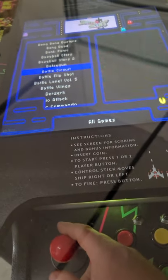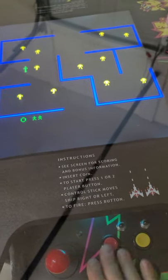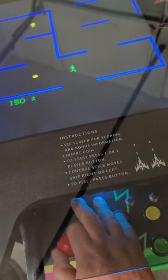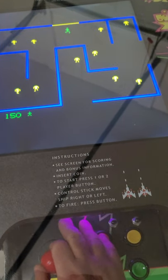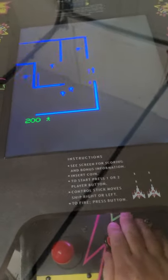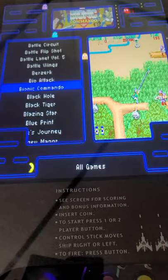There's Baseball Stars, Baseball Stars 2. Berserk — yeah, this would be a great example of one of the real old classics you find in here, like Asteroids and Berserk. There's just so many. And as we go from Berserk, just showing you some of the games on here — you can't make the video too long.